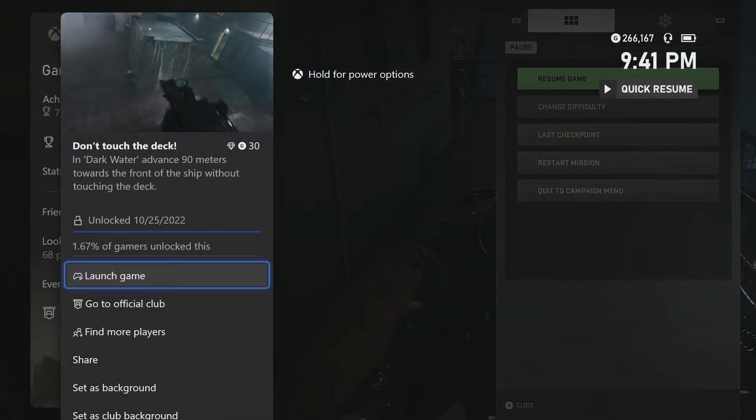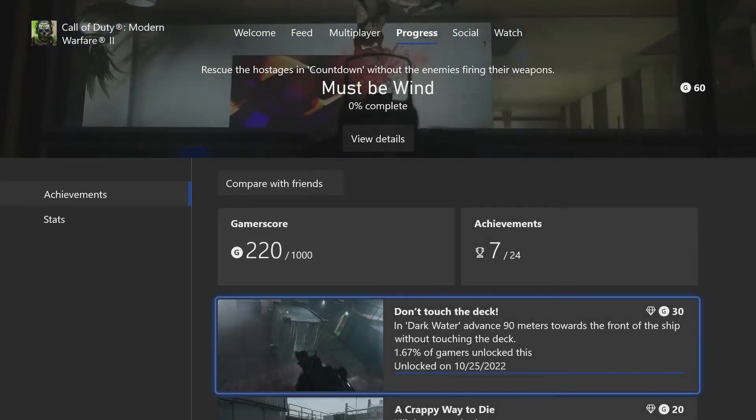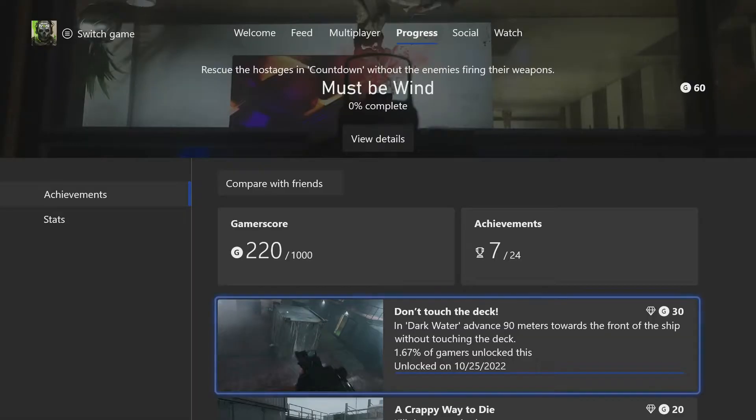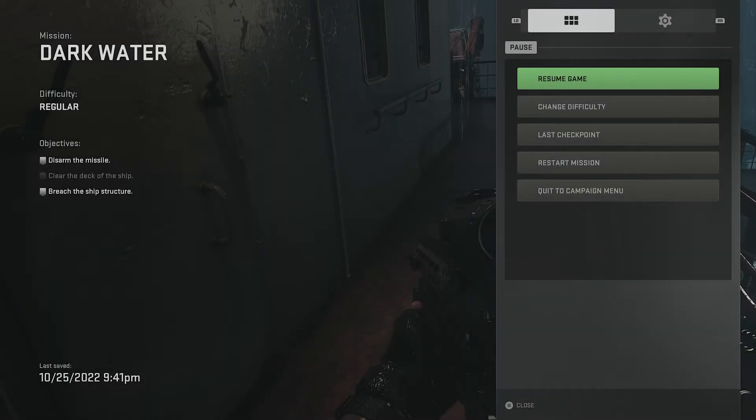In Dark Water, advance 90 meters towards the front of the ship without touching the deck. If you don't see the achievement pop up right away, this game is a little glitchy with pop-ups, so just go check the Club and you should see the achievement art there. If you have any questions, feel free to post a comment and I'll do my best to help. If you enjoyed the video, smash those like and subscribe buttons. Till next time, stay frosty.